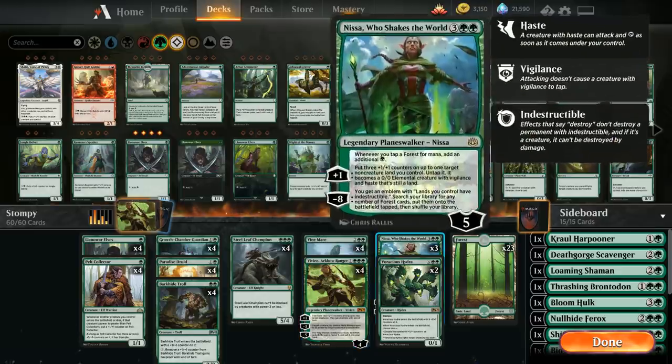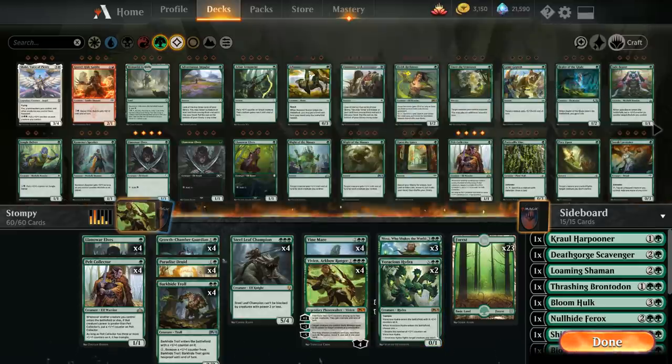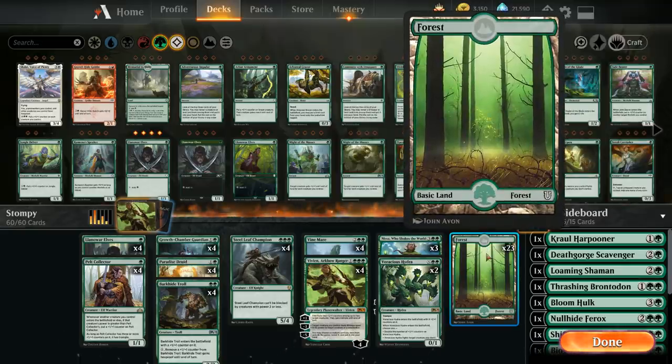Topping off our curve we have three copies of Nissa Who Shakes the World, which doubles the mana we generate with our forests — nice when casting a giant Voracious Hydra or adapting Growth Chamber Guardian and replaying multiple copies. She also turns lands into 3/3 elemental creatures with Vigilance that can attack right away, great for taking out opposing planeswalkers. If we reach the minus eight ultimate, we search up all forests in our deck, put them in play, and they become indestructible. The mana base is 23 basic forests since our curve isn't incredibly high and we already have eight mana creatures built in.